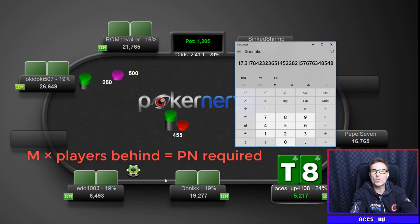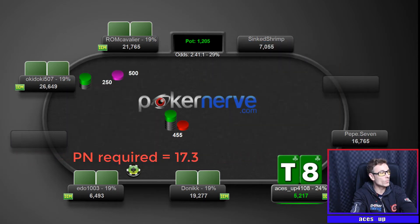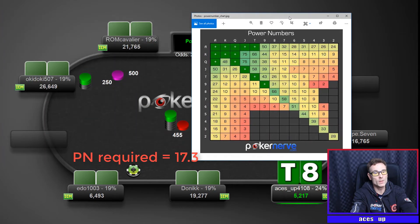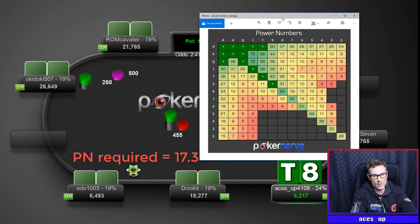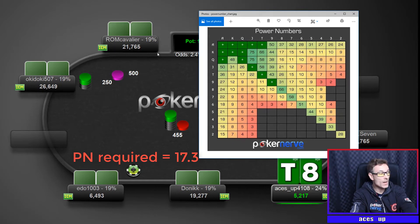We get 17.3, and that is the power number required to profitably shove in this spot. It's very simple — just work out your M, then multiply it by the number of players behind. That only takes a few seconds in game. We can now jam anything that has a power number value above 17.3.